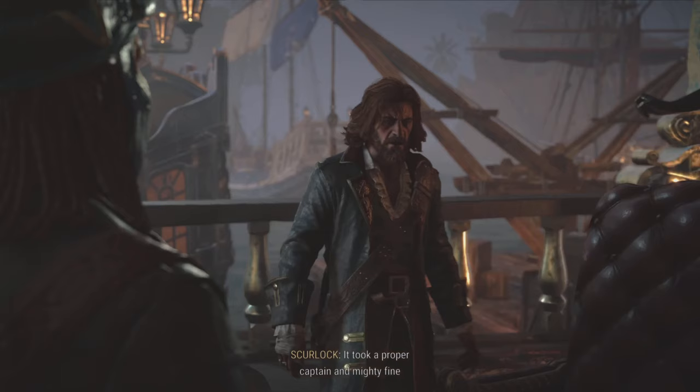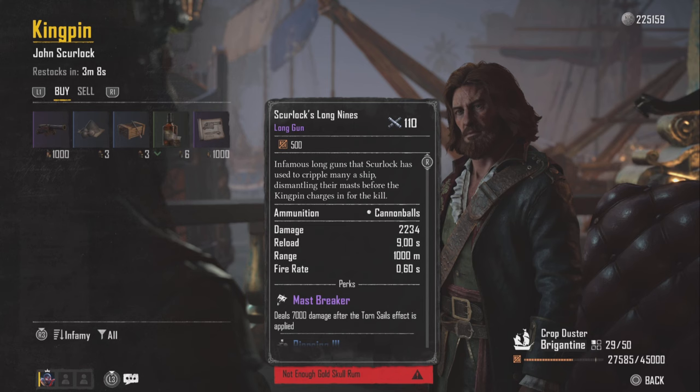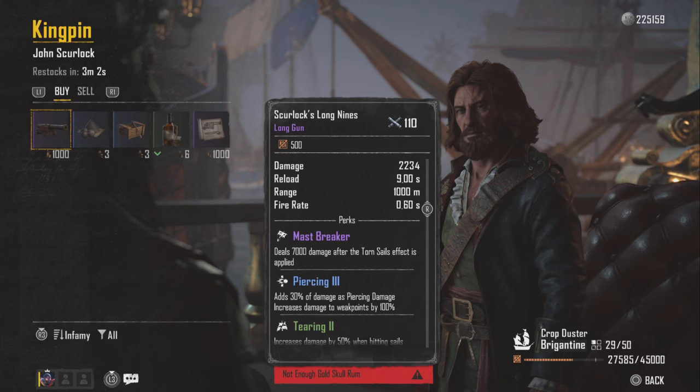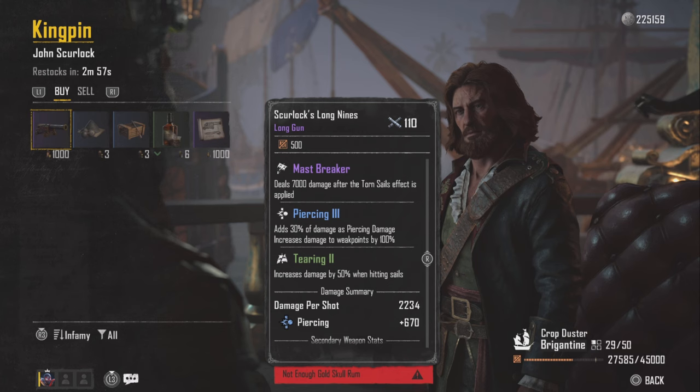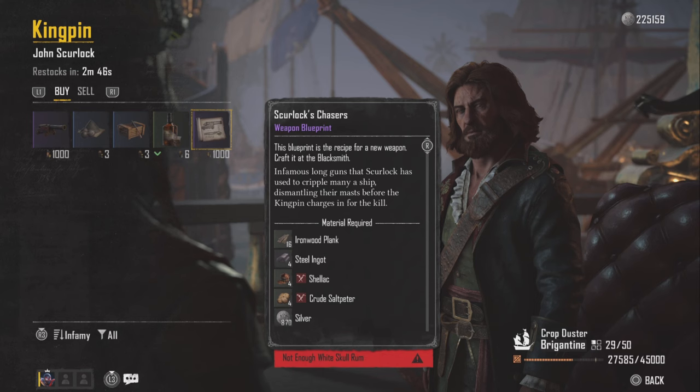Now in order to get this weapon, clearly you get it from Scurlock. Everybody knows this is the first major NPC that we run across in the game. But after you unlock the endgame content, Mr. Scurlock will have some quests for you, and he also has an inventory. One of these is Scurlock Lone Nines. This is going to look very familiar because it is an upgraded version of the weapon that we get from completing his quest line in the story. You can also get the blueprint for the story version over here.